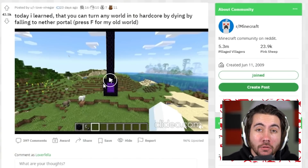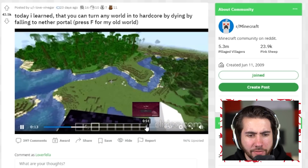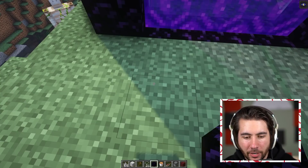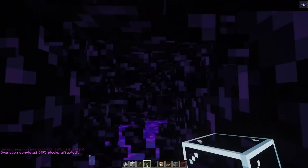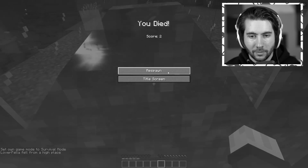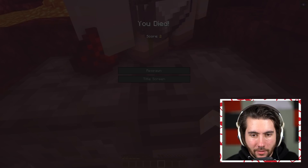This guy with 43,000 upvotes learned that you can turn any world into a hardcore world by dying while falling into a nether portal. He's up top looking down and dies while traveling to the nether — when that happens you can't respawn, making your world hardcore. This is actually kind of scary because if you do this to someone they'll never be able to respawn. I think the best way to do this is to create a giant thick tunnel of obsidian and dig a hole straight down so when you fall you're guaranteed to hit that one spot. Going in — I can click respawn right now, but it keeps taking me back and forth and freezes up. I can still click it — that obviously did not work for me.